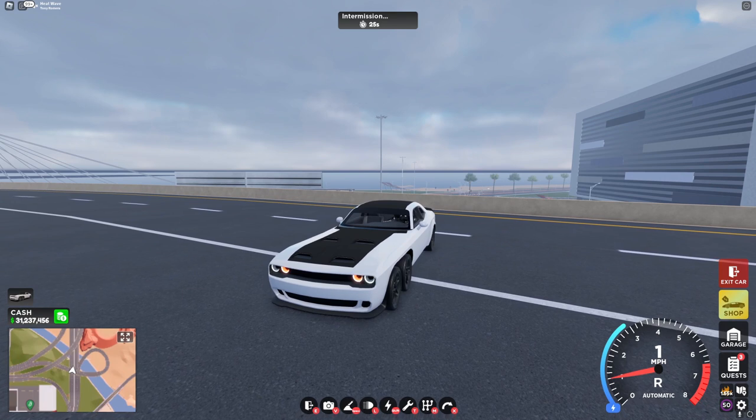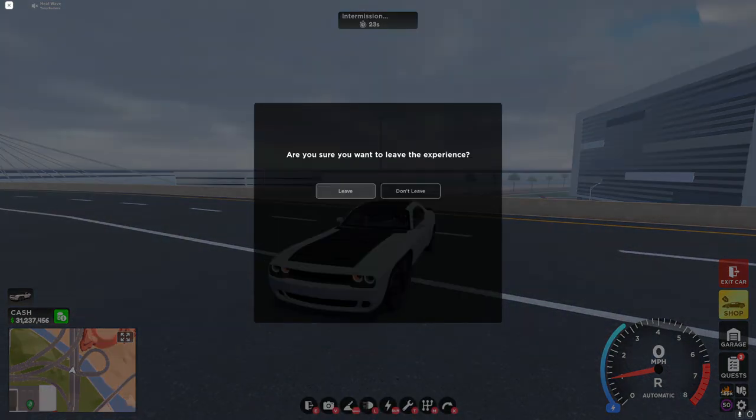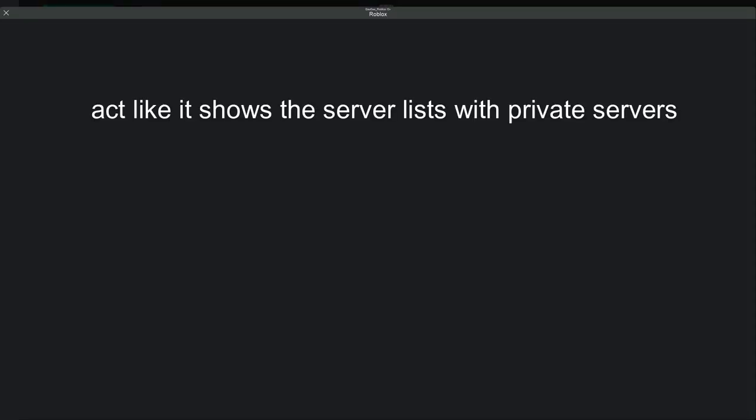For the very last thing in this update, you want to leave the game and go in here and click on Servers. You're able to buy your own private server, which costs 500 Robux. I think this is way too expensive, so I'm not going to be buying it, but if you want to, you're welcome to.